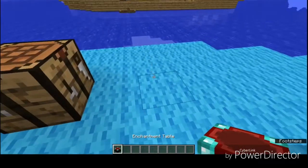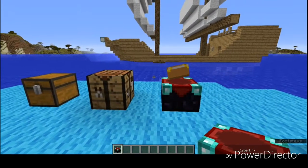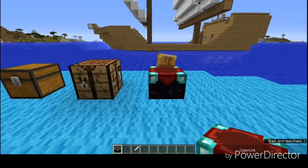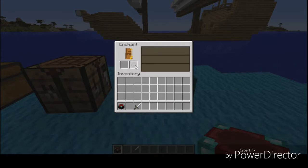With the enchantment table we can actually do many things. Okay, I'm in creative mode right now, but if you're in survival mode and let's say you had an iron sword or something and you want to upgrade it, you can't just upgrade it straight away.